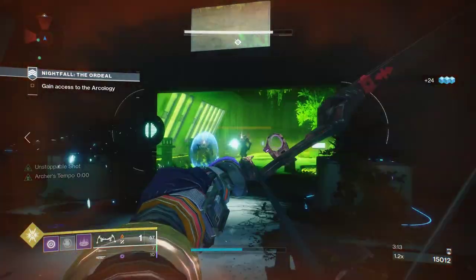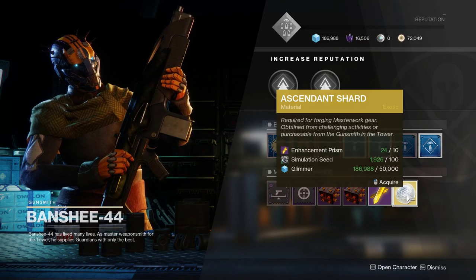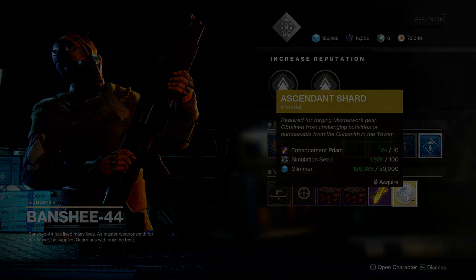To start off, I want everyone to be clear that it takes 10 Enhancement Cores to make 1 Enhancement Prism, and 10 Enhancement Prisms for an Ascendant Shard. Using basic math, we know that means 100 cores for 1 Ascendant Shard.